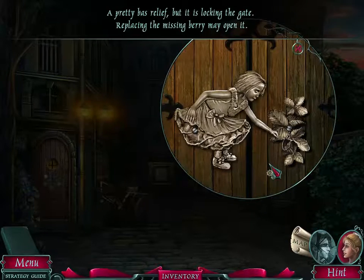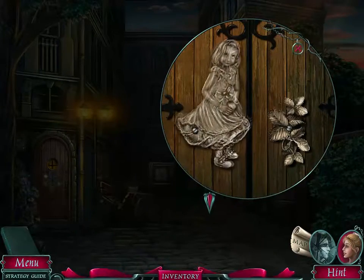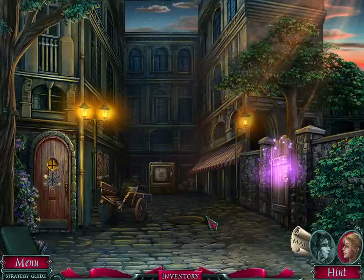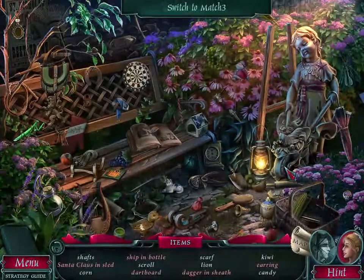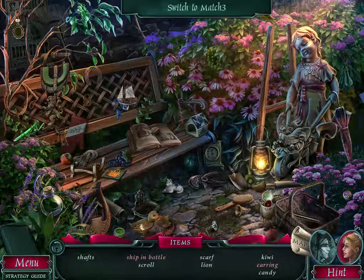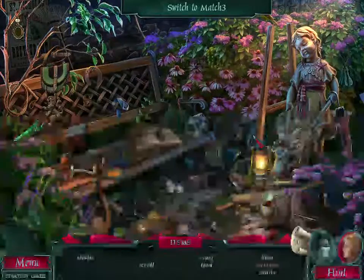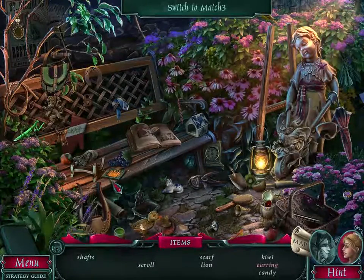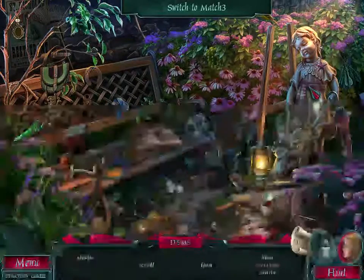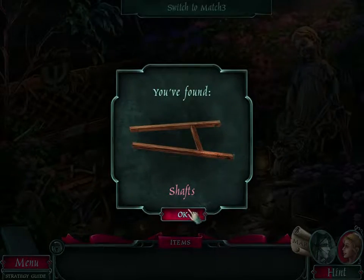She's picking a strawberry — a pretty boss relief, but it is locking the gate. Replacing the missing piece may open it. You guys saw that — the chick looked at us. So we have a hidden object scene. Oh, that's a nice statue. There's a ship — now we just need to put it in a bottle. For those people who do craft ships in a bottle, that is very tedious and very time consuming — kudos to anyone watching who does that. There's a scarf, there's a lion. We found the shafts.